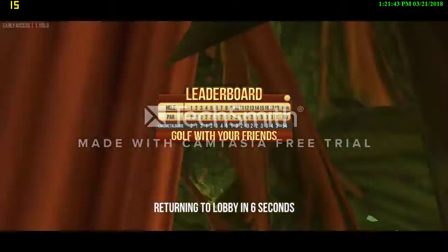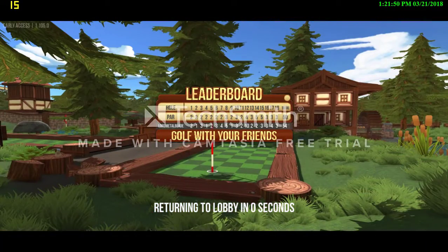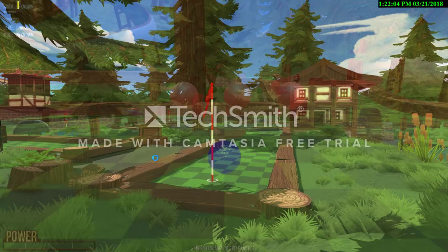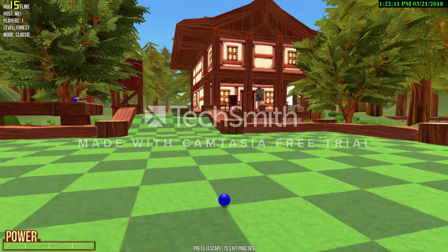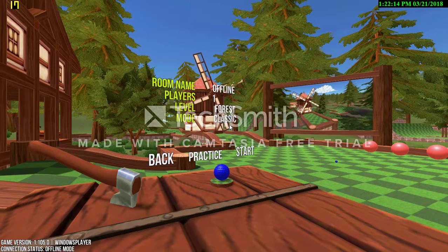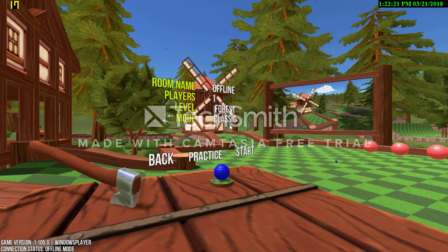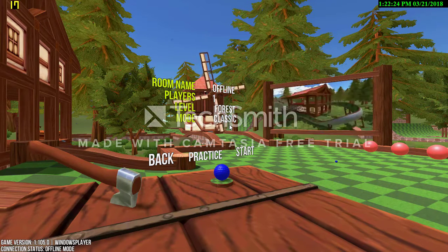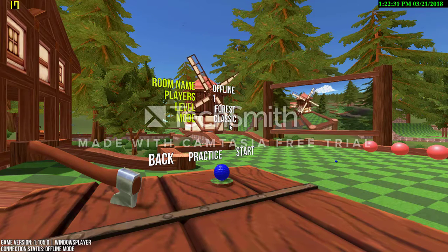Returning to lobby. It's a nice easy map but there's tons of others — I'll probably do more of them. Let me know in the comments if you want me to do more. That was the Forest map in Golf With Friends. I'm going to browse through the maps and see how well I can do. I'll end the episode here — thank you so much for watching, leave a like, leave a comment, and don't forget to subscribe. This has been Lord Metal Blade, I'll see you guys later!